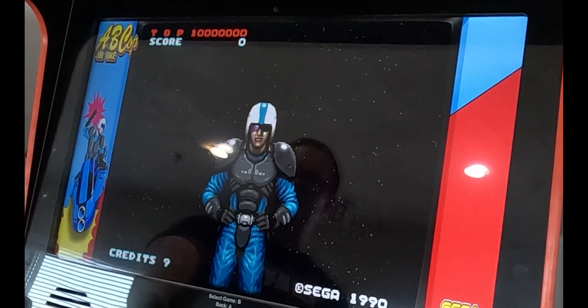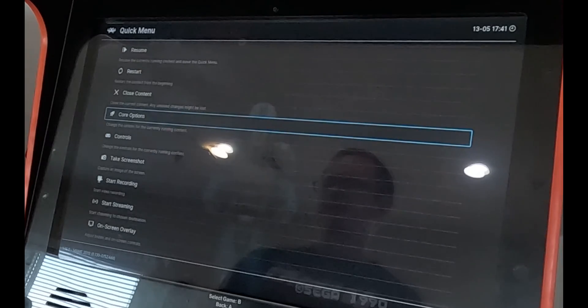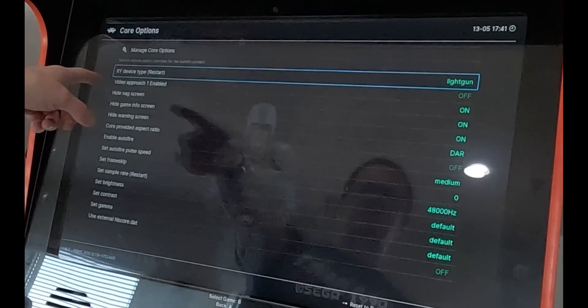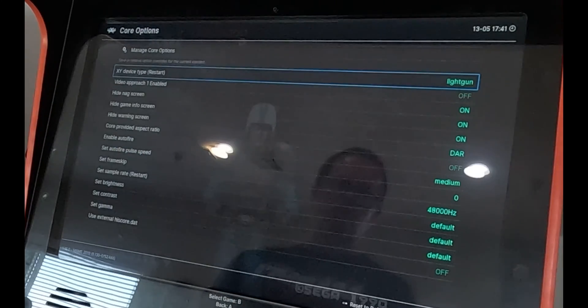Press the B button — that brings up this menu. Go down to where it says Core Options and press your B button, then go down one. Right now you can see that the device type restart line on the right says it's set to light gun.